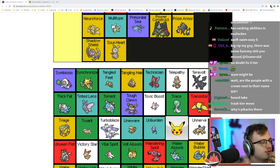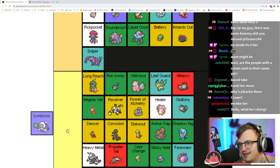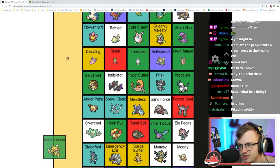Symbiosis — after an ally's item is consumed, the Pokémon with Symbiosis passes its item to the ally. That's so niche — monkey tier.